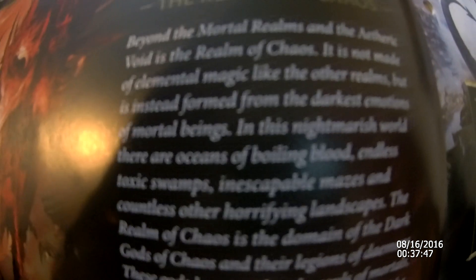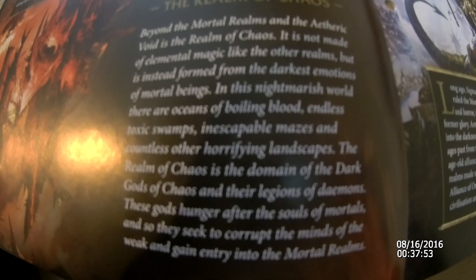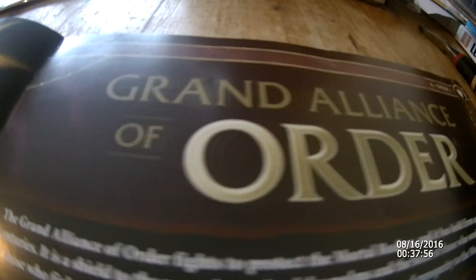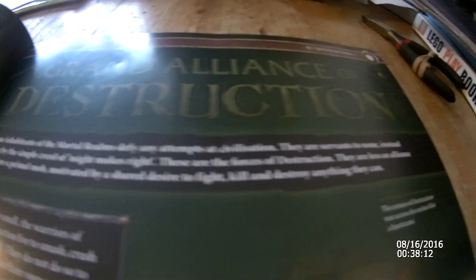This is telling you about the cosmos arcane — you can pause now to read about it. And this is the realm of chaos, so you can read about that too if you can read it. And this is the grand alliance of order — the armies of order are often led by the Stormcast Eternals, it says. And this is telling you about them. There's also a grand alliance of destruction, which shows quite a brutal battle scene, and then this explains about it — the armies of destruction tear across the realms like a hurricane.